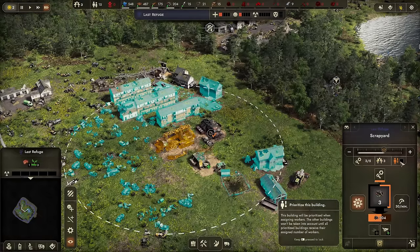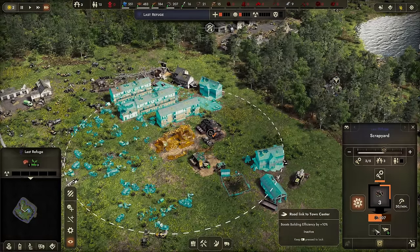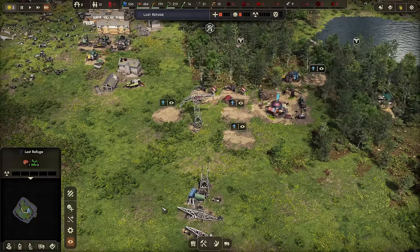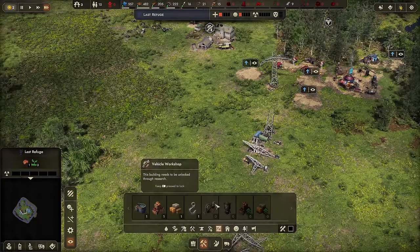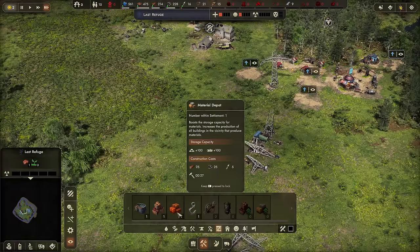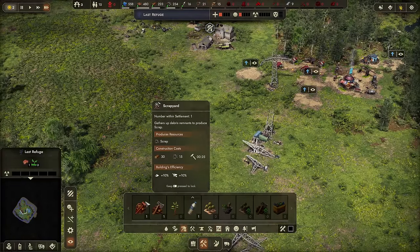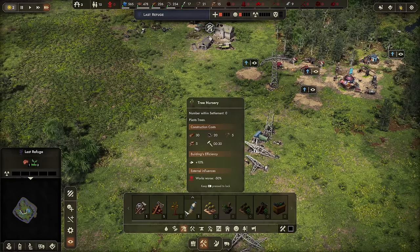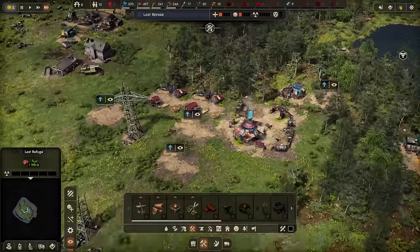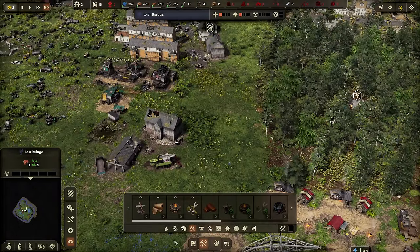Let's speed things up. Get that stuff done over there. I've got tons of food; we need to get that depot done. We should get a road here — we only have 21 tools; when I get more I'll place roads. We probably should also get a farm going. We did get that research, so let's go ahead and look at that. There are three tech trees — this is different from Endzone 1 — and that's economy, ecology, and society.